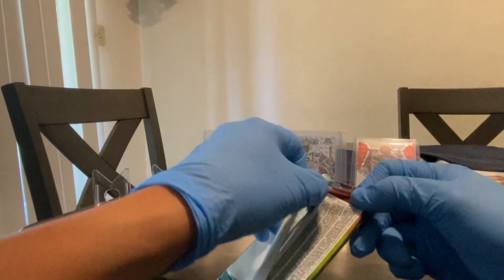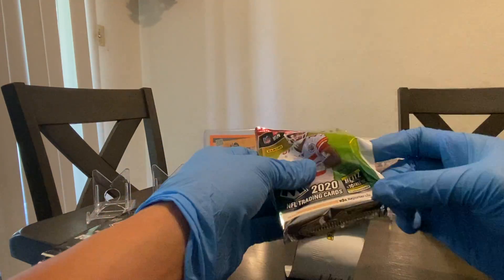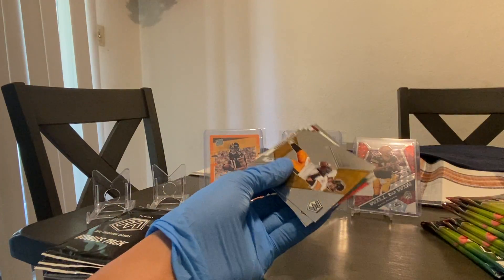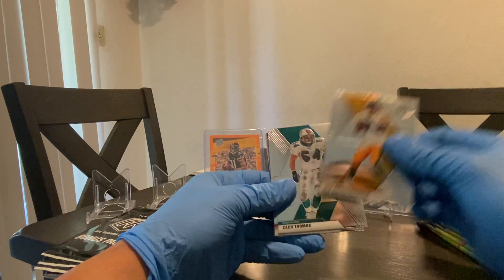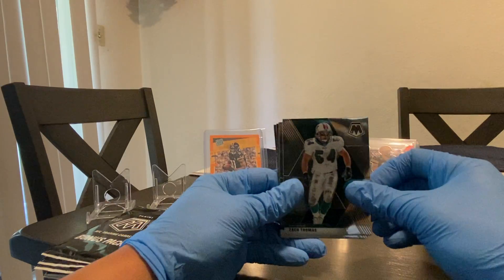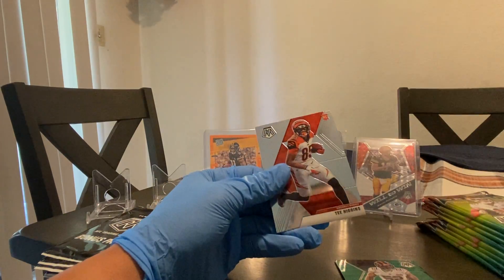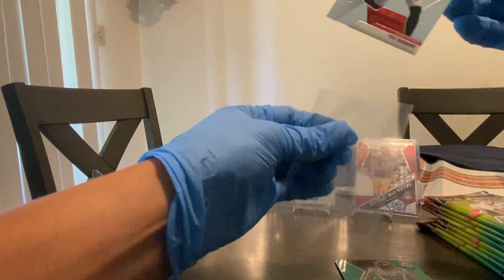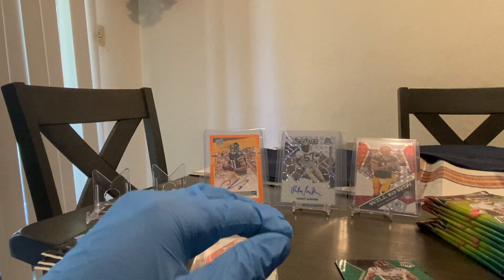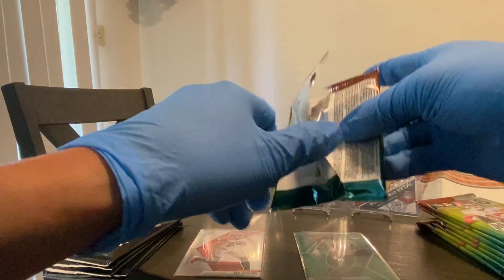Let's get to the second pack. We got a green. Not a bad silo pack because we got one Silver and one Green in the silo — most times you only get one. Big Ben, Zach Thomas, Nick Chubb — unfortunately he's hurt — a green Khalil Mack, Will to Win, and we got a T. Higgins rookie card. Nice. What kind of sucks about these cards is that they scratch super easily — that's the downfall.